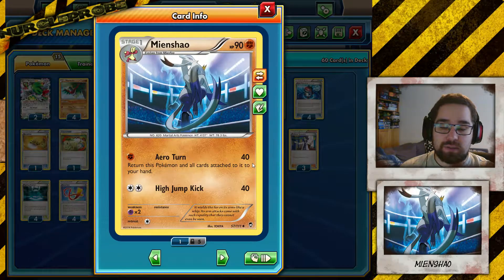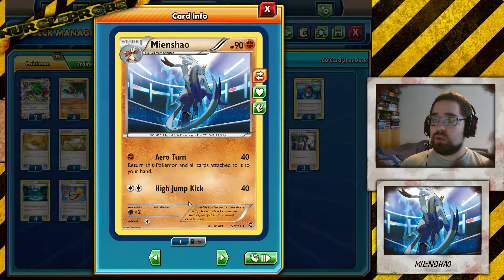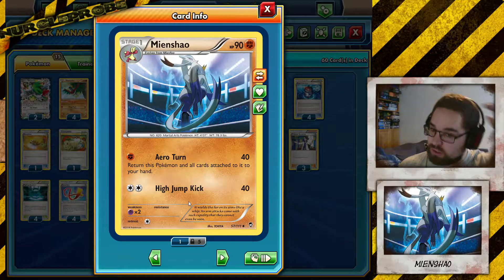Mianxiao, even though it only says 40 damage, can actually do 100 damage with those cards. And that's not counting weakness — with weakness, that's 200 damage, which is just kinda insane.